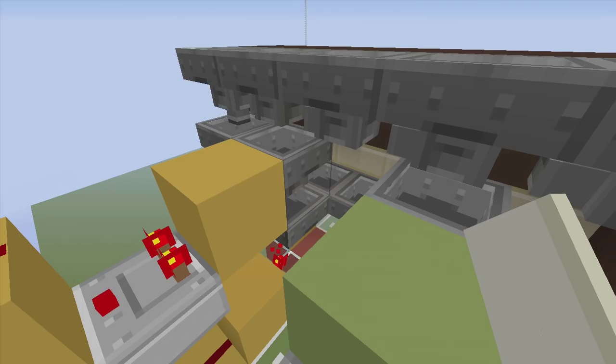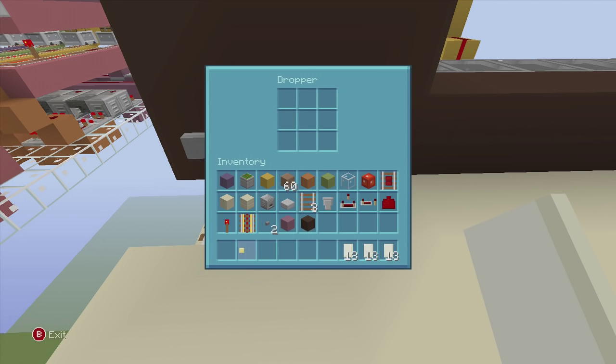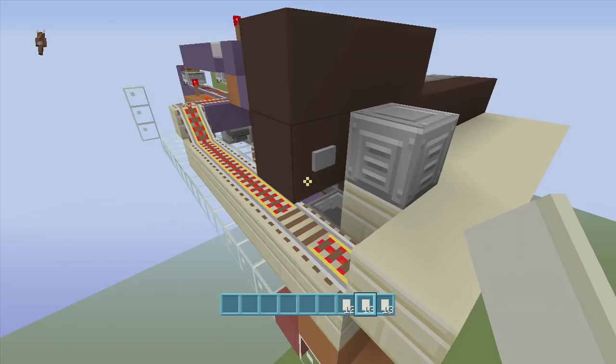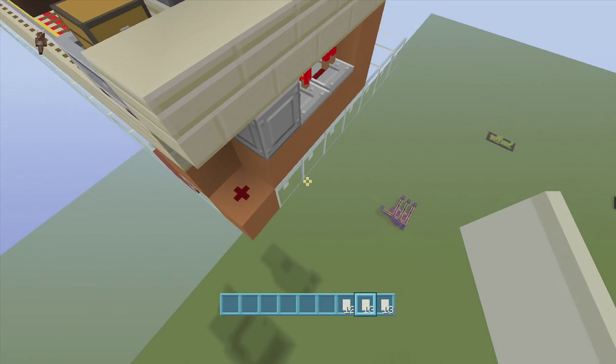All mine cards are working great and the auto system is working fine. Going inside the dropper and throwing in 1526 and clicking the button will send the mine card through and pop the item out of the chest. Obviously you'll want a floor here so the item doesn't fall down.